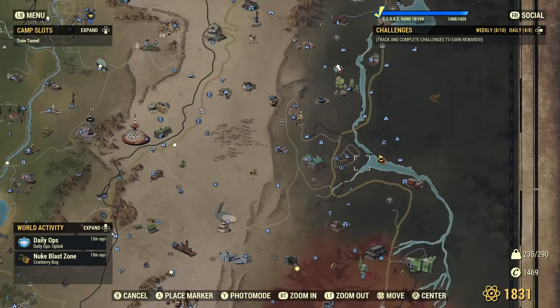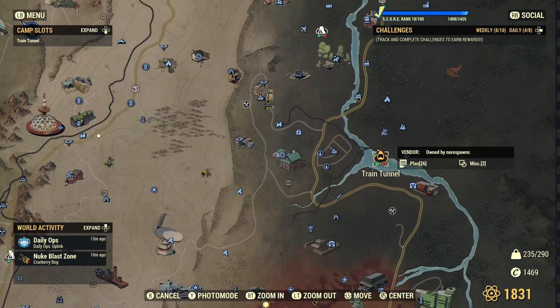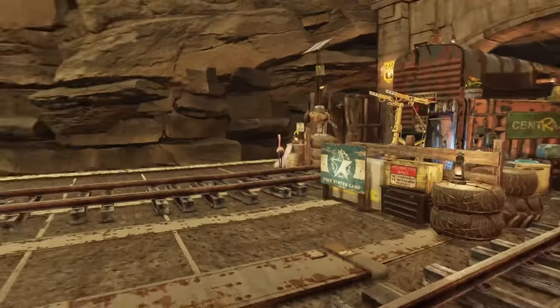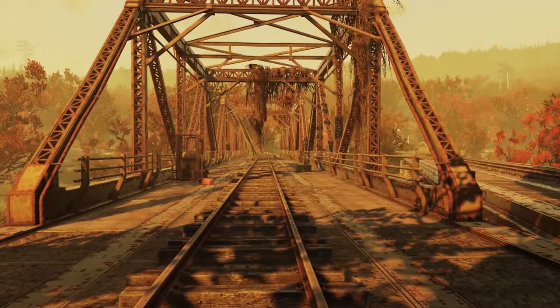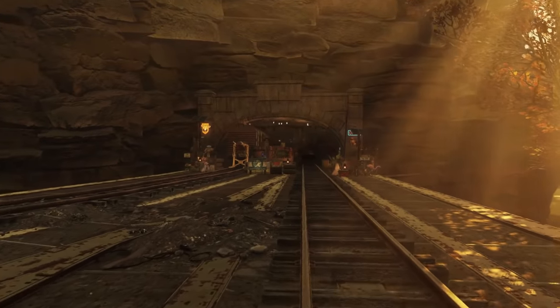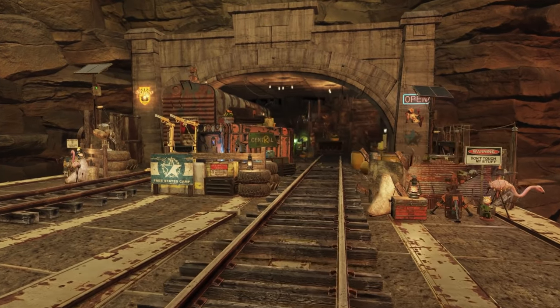So where are we? We are just basically — so there's Harper's Ferry, and I'm over here at a wee train tunnel. It's just basically when you spawn into Harper's Ferry, I think it's on this track here, so you just turn round and wander down here. You have this wonderful little place shoved in this wee cubby hole here.